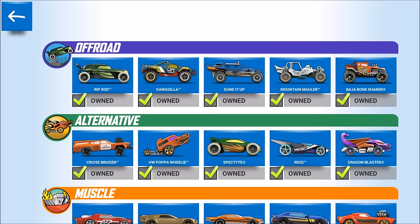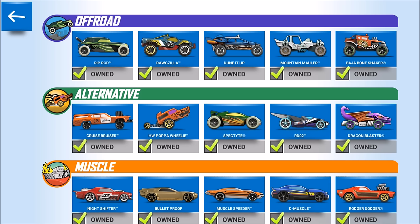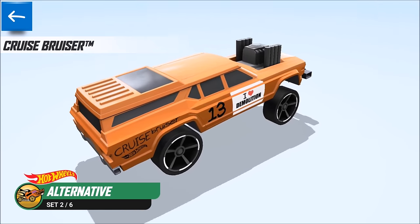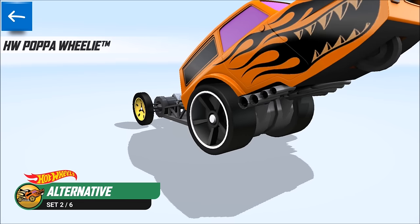Let's get to the next one — the Alternative set. Here we got the biggest differences between the rides: the Cruise Bruiser, the HW Popper Wheelie, the Speck Tite, the Audio Too, and the Dragon Blaster. The Cruise Bruiser is like a stretch limo family wagon — you need to ride it and you're glad when you get rid of it.